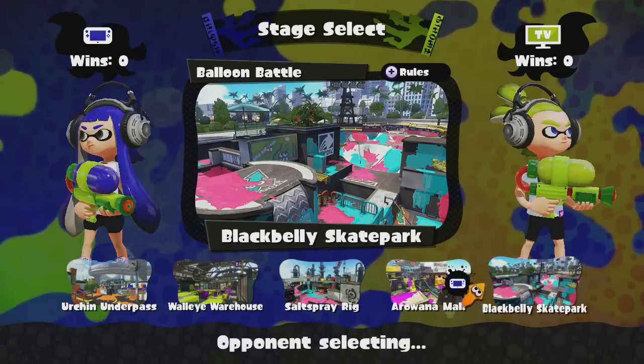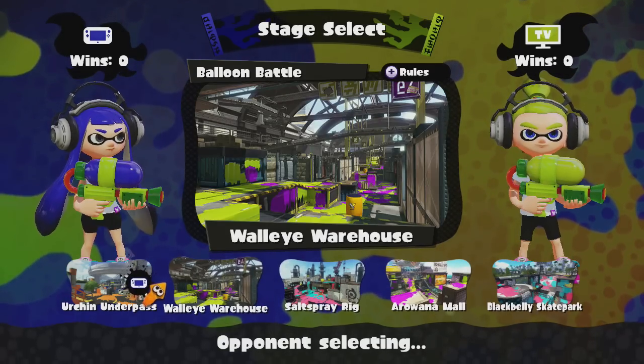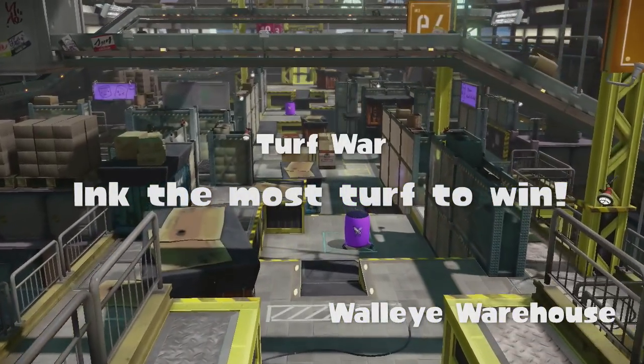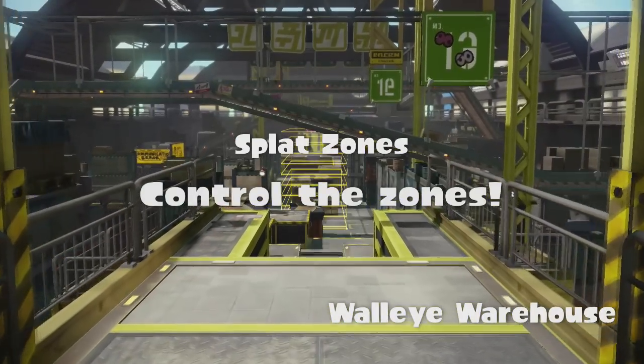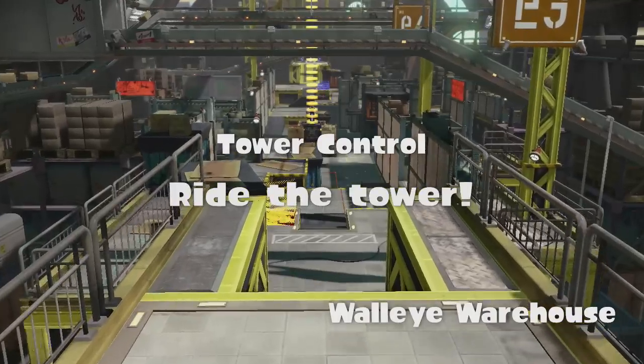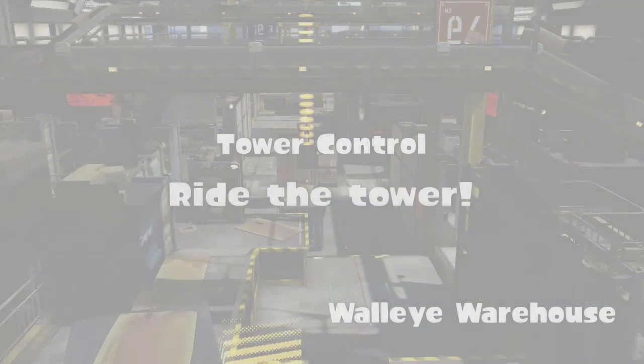Hey squids! Michelle here to do some map analysis. We'll be taking a look at common strategies and creative routes for each map, so let's start this video series off with the simplest and most neutral stage, Walleye Warehouse. The significance of certain routes changes with each differing mode, so we will tackle each mode chronologically. Walleye Warehouse is the most basic of stages — it's a perfect level to start off with, so let's begin with its layout.